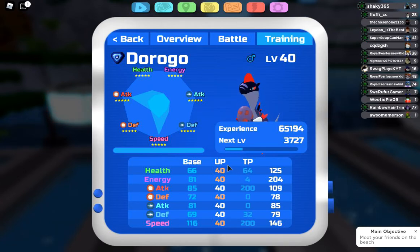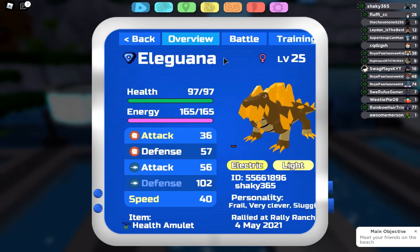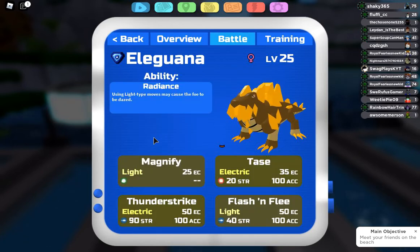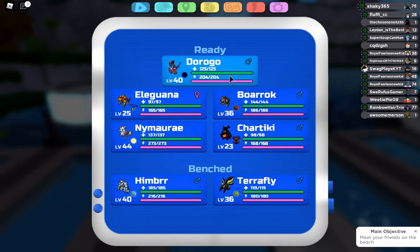I wasn't really sure what to focus this Off Meta Analysis around, but I just chose to do Dorago. Originally I was going to do El Iguana's ability Radiance, but I thought that would take too much time. I'm definitely going to cover that in the next Off Meta Analysis, so you can look forward to that. However, I'm mostly just going to talk about the team I used for the UU tournament.